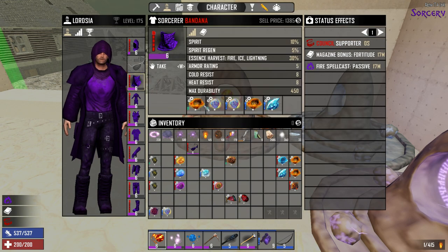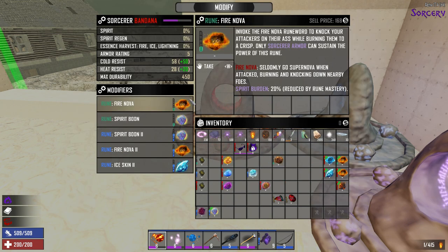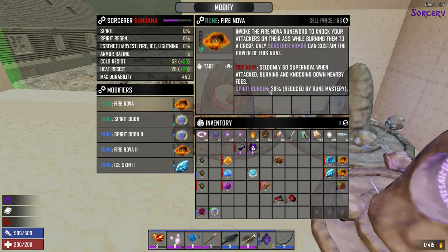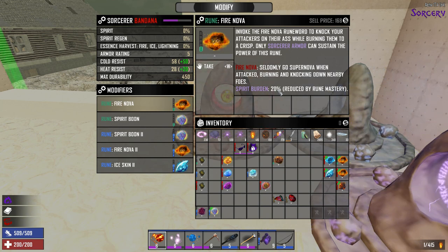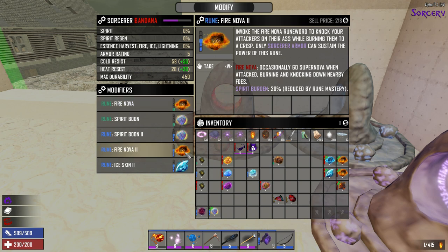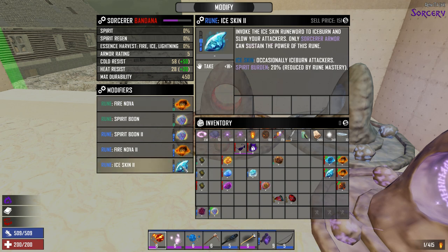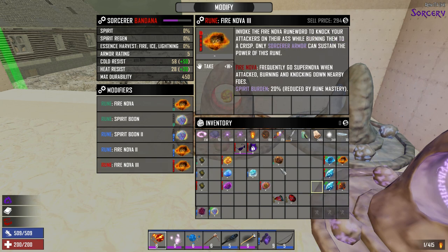Moving on to the Bandana — I was able to put in a little bit more. Your Fire Nova seldomly triggers a Super Nova when attacked, burning and knocking down foes. Your Spirit Burden is the amount of drain on the Spirit — it slows down how fast you get it back. If you have more points in Rune Mastery, that slows down. That is why the Spirit Boons help. I have a level 1 and level 2 Fire Nova, and a level 3 Fire Skin.